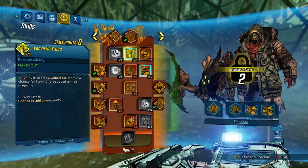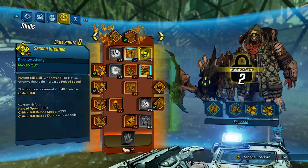Leave No Trace: when Flag scores a critical hit, there is a chance for one ammo to be added to their magazine. Chance to add ammo: 60%. I did have a class mod on to boost it, so that's why you see 5 out of 3. This skill seems like it could be pretty insane — imagine hitting a critical hit with a sniper over and over and never having to reload. Second Intention — a Hunter kill skill: whenever Flag kills an enemy, they gain increased reload speed. This bonus is increased if Flag scores a critical kill. Reload speed: 13%. Critical kill reload speed: 23%. Critical kill reload duration: 5 seconds.